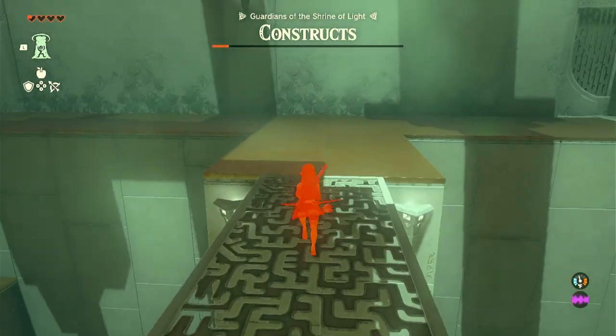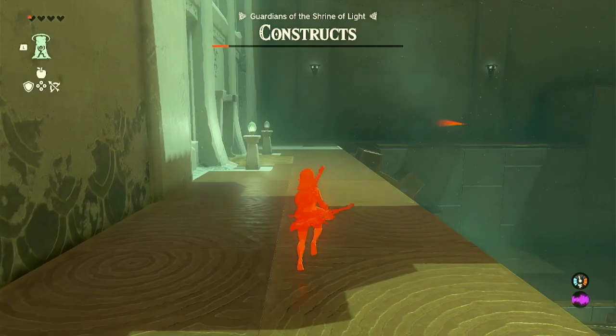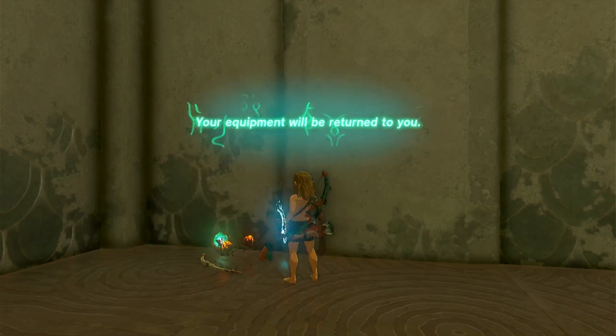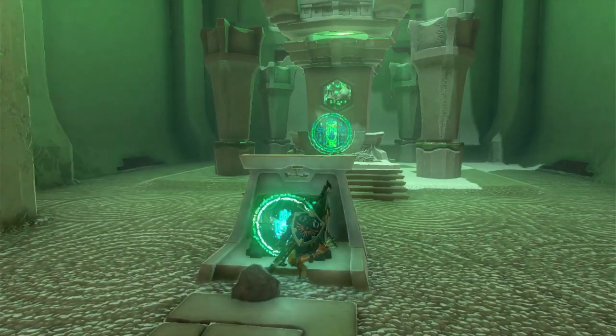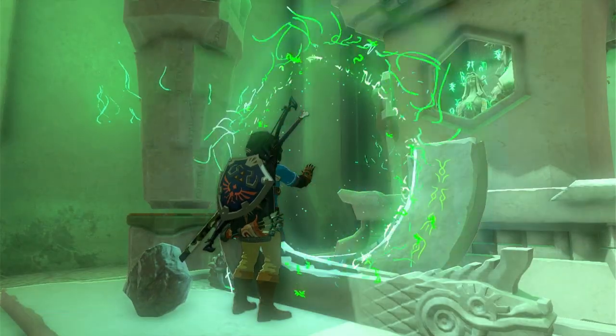Your goal is to get to the far wall to fight the final Construct. If you still have arrows, I recommend using those to defeat it at a distance so you aren't getting hit. Once you defeat the Construct, your equipment is going to be returned to you. Then you will see the door unlock. Proceed through the door and open the chest to receive a magic rod. All you have to do now is complete the shrine and collect your Light of Blessing.